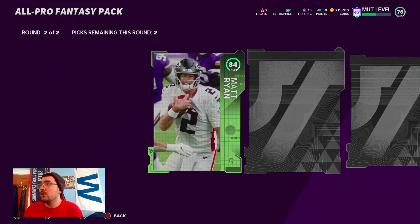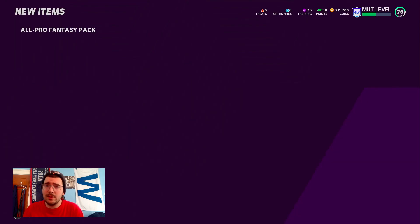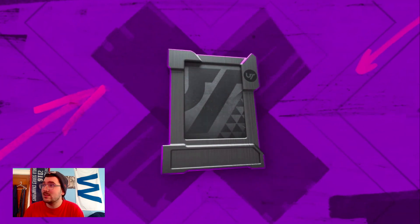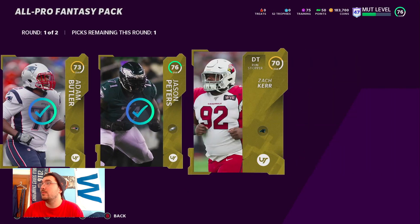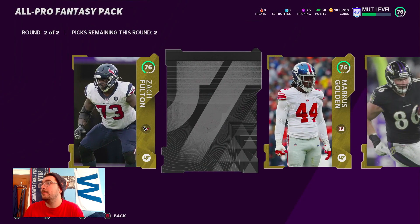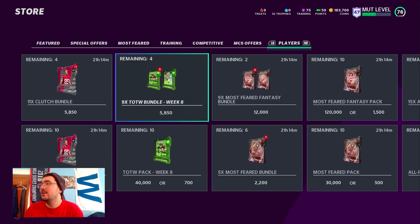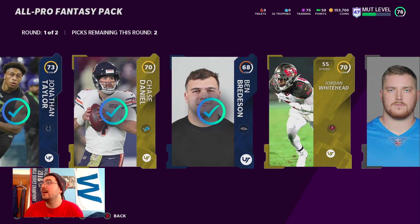Lot of golds in the first round. Team of the Week — 84 Matt Ryan, Most Feared 79. Nothing too crazy, but 84 Matt Ryan is probably like 20K so not a bad pack. Seven packs left, 21 hours left on the all-pros. I need somebody to prove me wrong that these are god-awful — two out of four packs I've pulled all-gold cards in this opening. Two out of four! That's crazy. That's just sick to me.